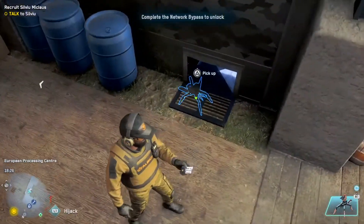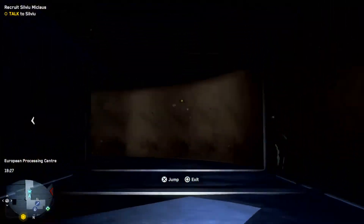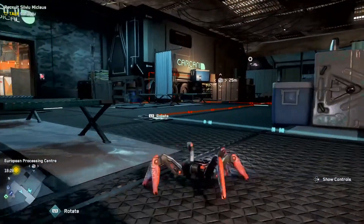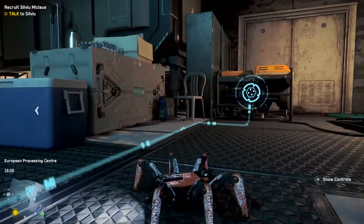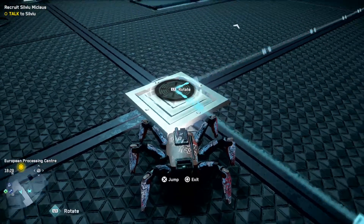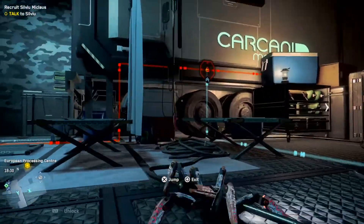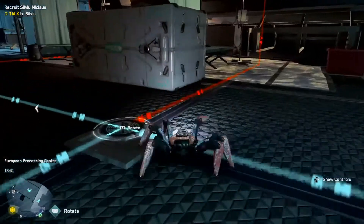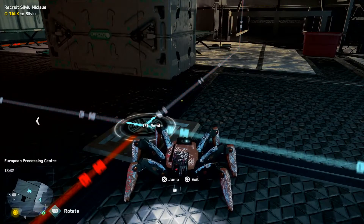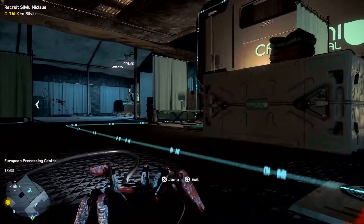And bada bing, bada bang, right here is the duct that you will use to take your spiderbot through in order to get the relic. Don't worry about passing the firewall because you will be able to go right around the firewall, and there will be a duct on the other side of the firewall that you can just walk through.